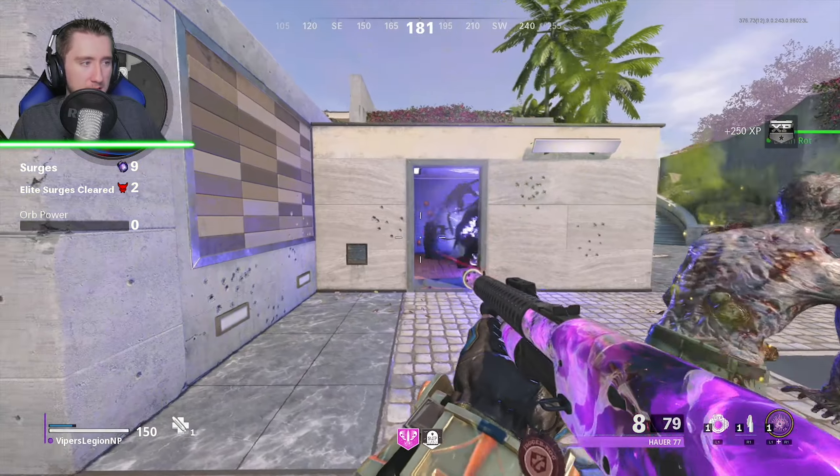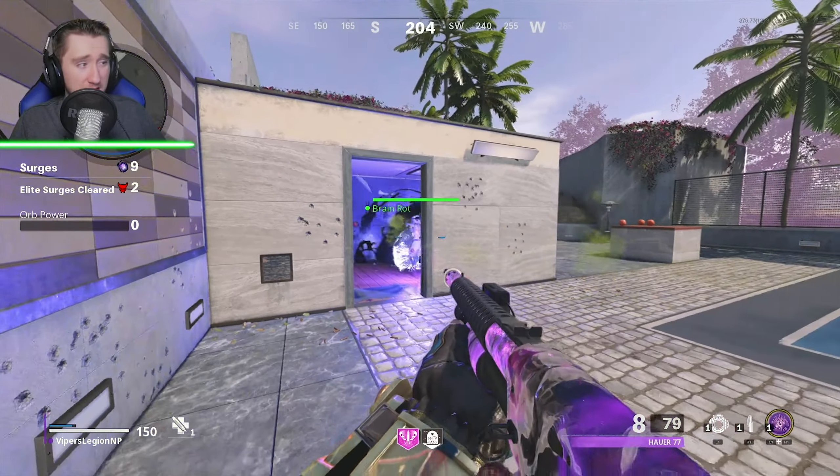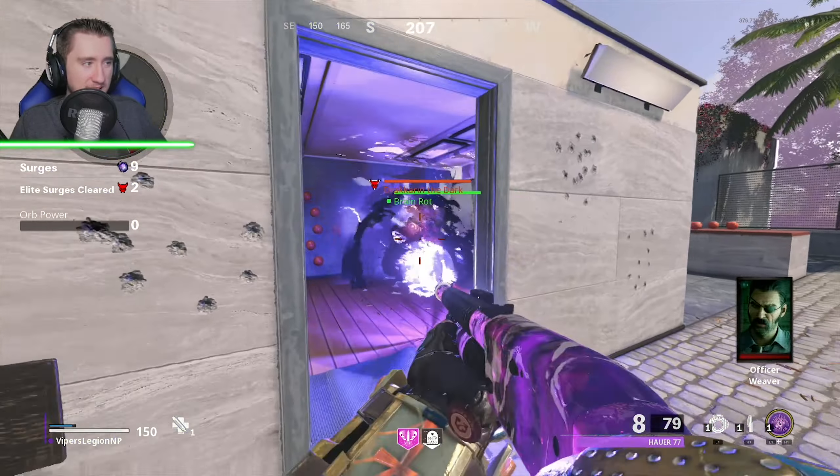Let's go ahead and kill this elite. I'm going to guess Mangler. It's a Mangler! Get him! He took one for the team. And goodbye Mangler. What do we have here? A Stoner — that's pretty good. And a Chalice. Let's go ahead and pick that up for our Hauer. Moving on to Surge number 10.